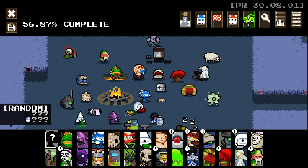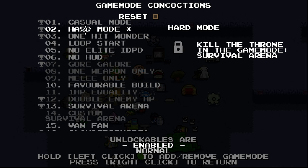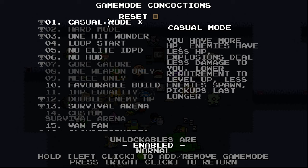I haven't really tried these yet and they seem pretty interesting. So I think the ones in white — the lighter grey — are the ones we've unlocked and these ones we haven't unlocked yet. We've got casual mode: you have more HP, enemies have less HP, explosions deal less damage to you, lower requirements to level up.